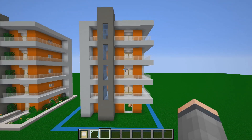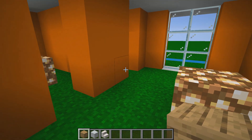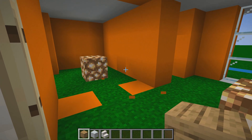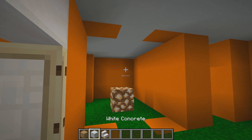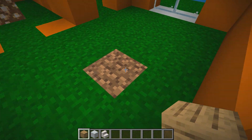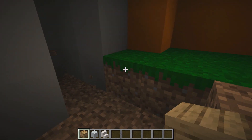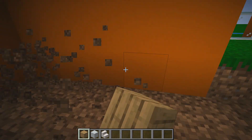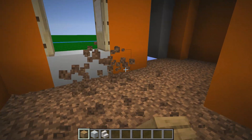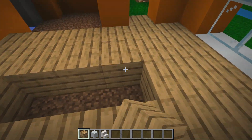Now head inside and grab some oak wood planks. Carve out six blocks to leave a gap for the reception area and replace the ceiling blocks. Replace all the grass inside with oak wood planks. You can use birch, dark oak, spruce, jungle, or acacia — it's up to you, but I'm using oak for this tutorial.